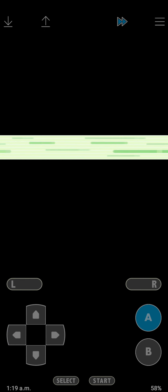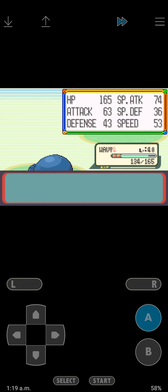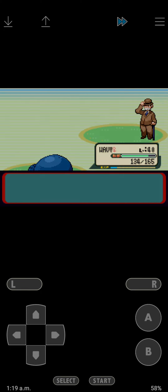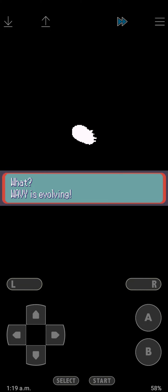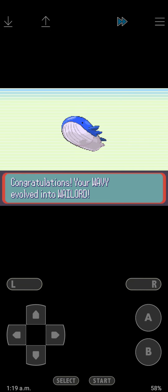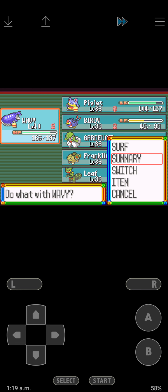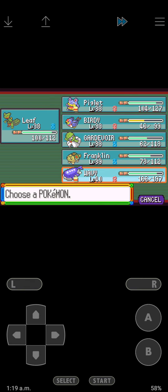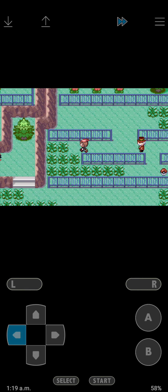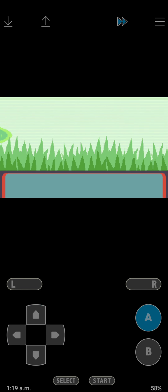We're gonna battle this guy - Manectric. Dusclops. Okay, level 40. Wailmer is evolving - we got a Wailord! Look at that - it's got almost 200 HP and it's already level 40. I expected that at level 50, but that's something.